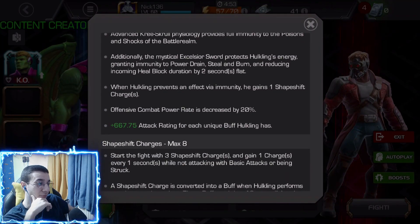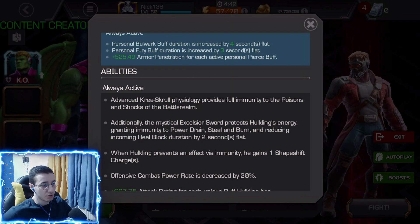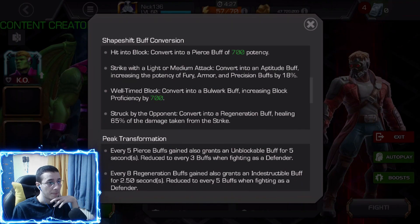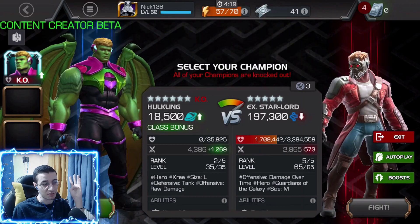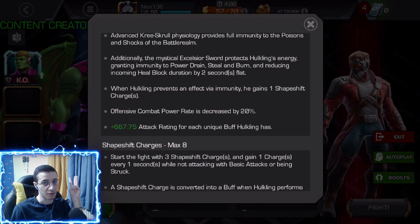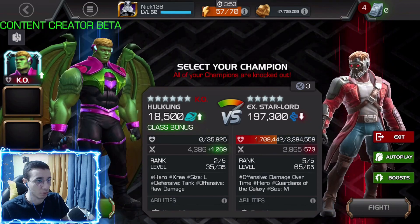This guy is very good and so easy to keep those buffs up. If you want to get shapeshift charges faster, pop a special one and get them twice as fast, or just chill and build up naturally. It's super easy — just hit in the block, hit with light or medium, or parry, and that's your buffs. The special three rotation in longer fights is very useful because it guarantees at least six buffs: two bulwarks, two pierce, and two aptitudes. He gains more attack rating for each unique buff he has.